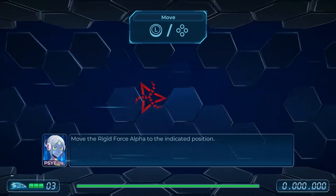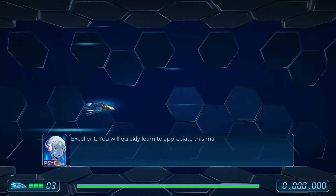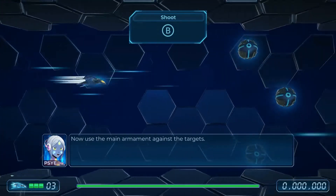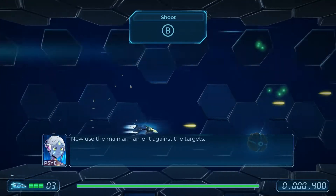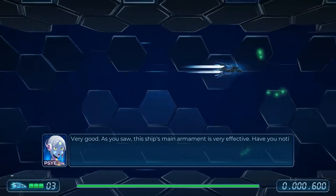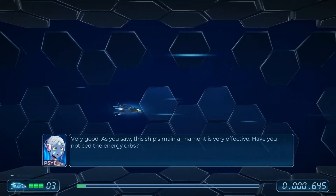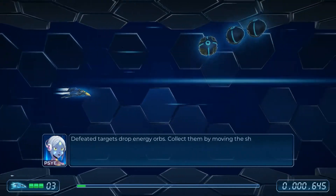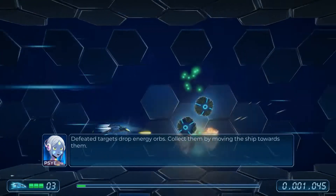The moment your ship flies onto the screen you're met with an easy-to-follow tutorial. You learn the basics of the game while getting a feel for how you'll navigate the atmospheric landscape. The controls are easy to follow, quick to respond, and offer varied styles of play. For instance, you can shoot behind you as well as in front of you at the push of a button, which offers an interesting perspective on how you position your ship.